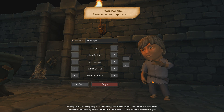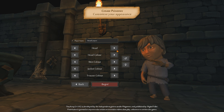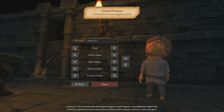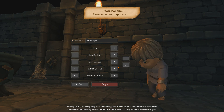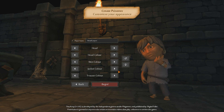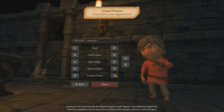All the graphics, as you can see, are very stylized, very cute, and also very polished. I'm really quite amazed by how the game looks. Here we go — we can customize our survivor, or our prisoner. He doesn't look very happy. You can choose female or male, head color, hair color, skin color, jacket color, and trousers. He can be reddish, pinkish. Begin!